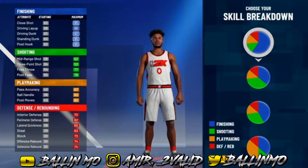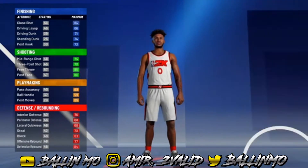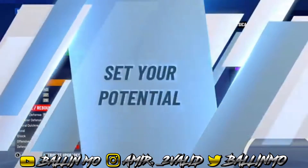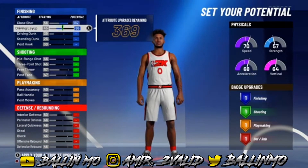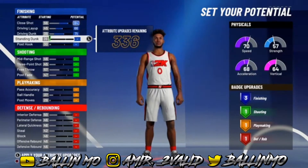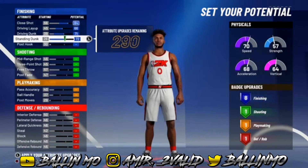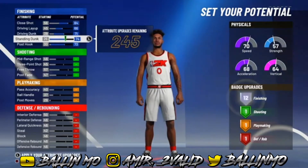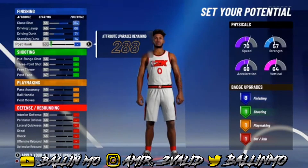For the pie chart we're going to go with the red and green pie chart, and then for the physical profile we're going to go with the fastest one. For the attributes, we're going to max out close shot, max out driving layup, max out driving dunk, and then max out standing dunk — so you end up with 8 finishing badges right there. You can do post hook if you want, but I'm going to go with standing dunk, so we end up with 8 finishing badges.